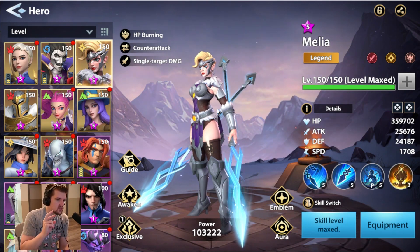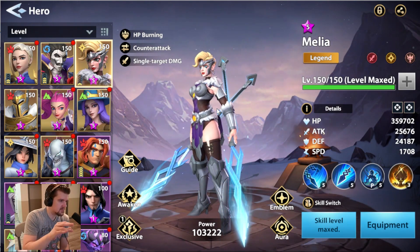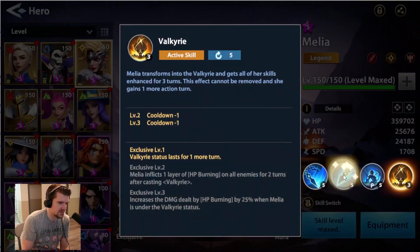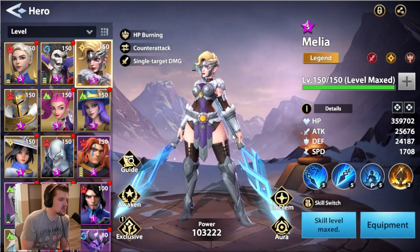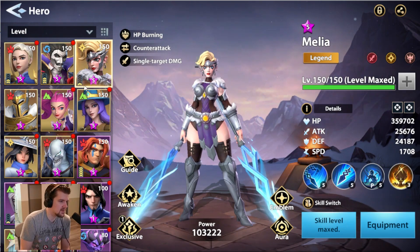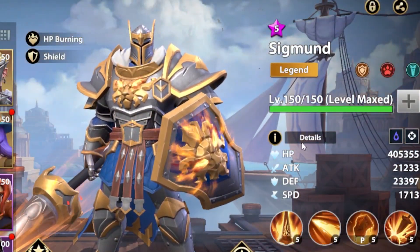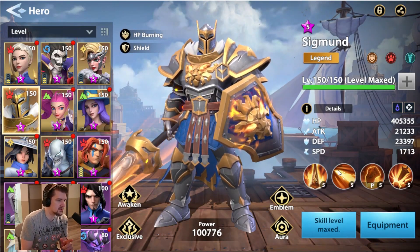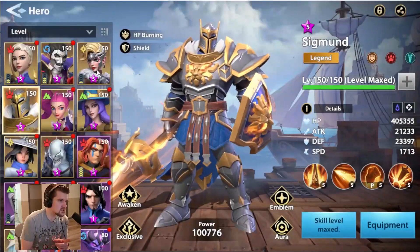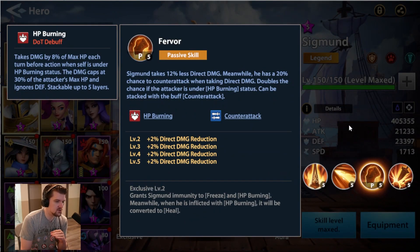One thing to keep in mind is that she goes twice, so if you ever try to shield her you've got to watch out for that. With Katherine, she'll shield but then Melio will go twice and drop the shield doing her Valkyrie and A2. So sometimes you've got to make her the fastest so she does Valkyrie first, then you shield her after. Sigmund here — this is another max no-questions-asked character, a super good HP burn character just like Melio.